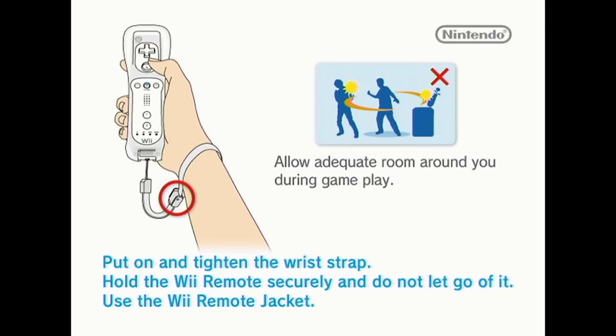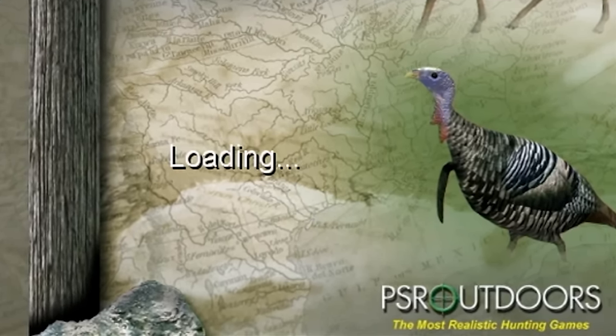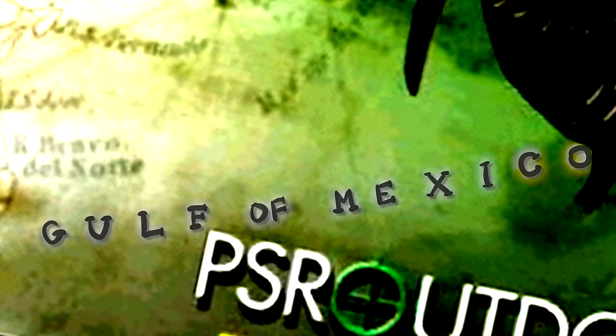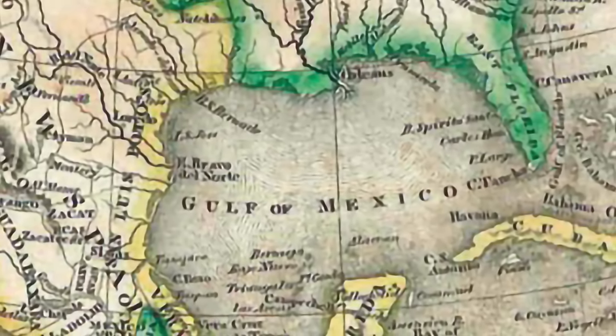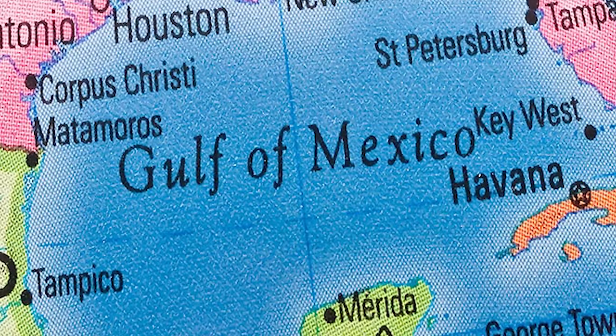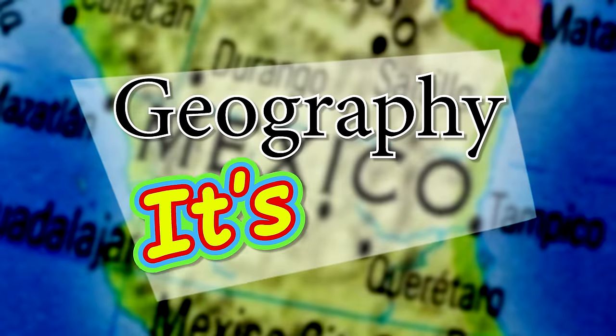Well, that's foreboding. I hope they at least know where Canada is on a map. The title screen for Canada Hunt features a map of the Gulf of Mexico? We're not the most geographically inclined, but even we know the Gulf of freaking Mexico is probably close to Mexico! Geography. It's fun.